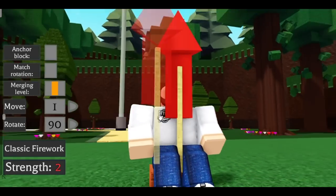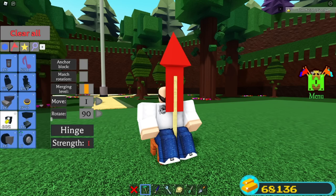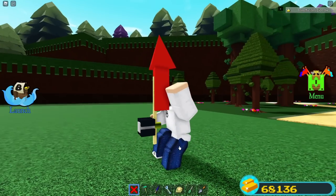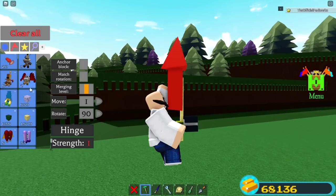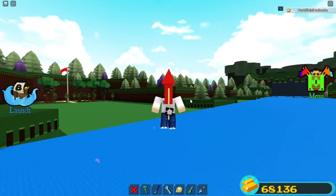Line the firework up right on the seat and make sure you are building with anchor block off. Then grab the hinge block and place it — right about there. Once you have that, delete the firework block and look at that — it's literally the cake glitch in Build a Boat, but without any cake at all.